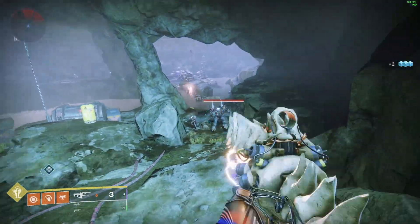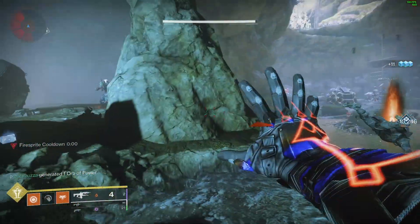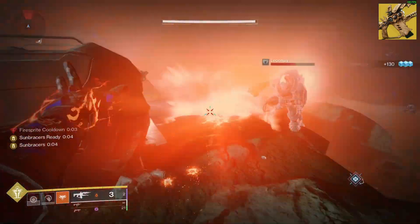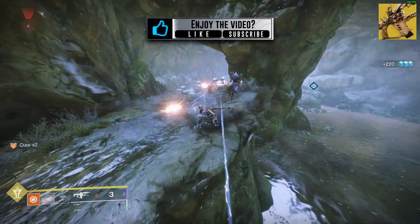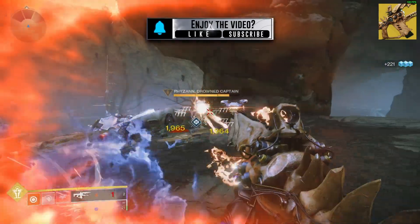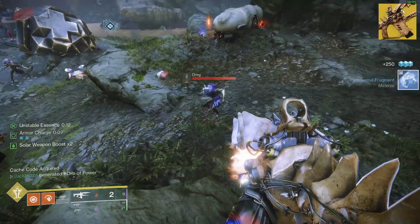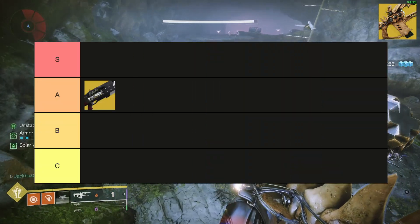The Eater of Worlds and Spire of Stars raid lairs didn't feature any exotics, so we're jumping straight to Forsaken. The Last Wish Raid features the 1000 Voices. The 1K has gone through its fair share of changes — a few years ago, simply equipping the 1K resulted in a bug that boosted all damage by 15%, resulting in an entire month where everyone was running the 1000 Voices. Since then it has been a pretty tame exotic. The weapon isn't amazing compared to other exotic heavy weapons in general, but a recent buff saw the weapon now apply Scorch. I'm going to rank the 1K as B tier.